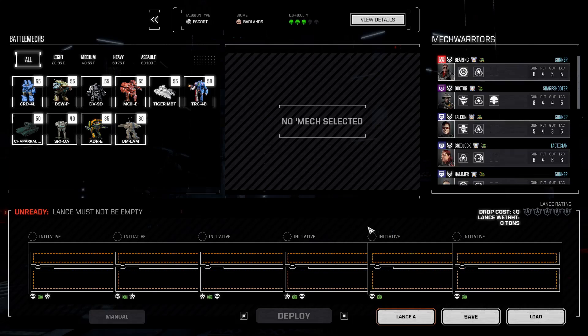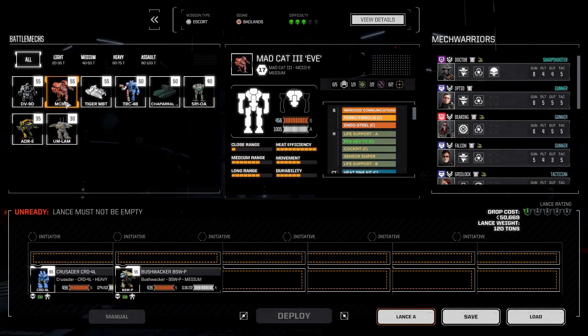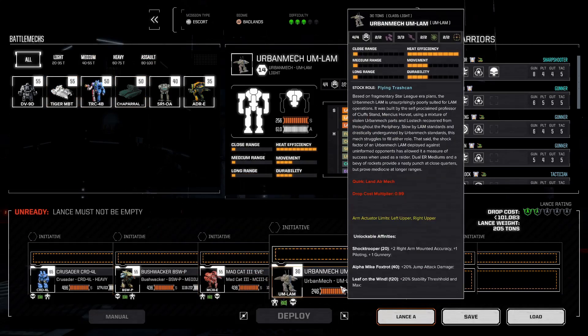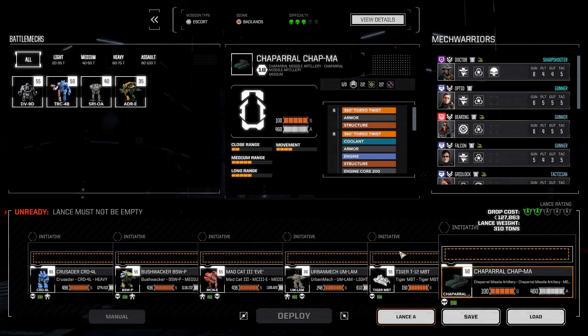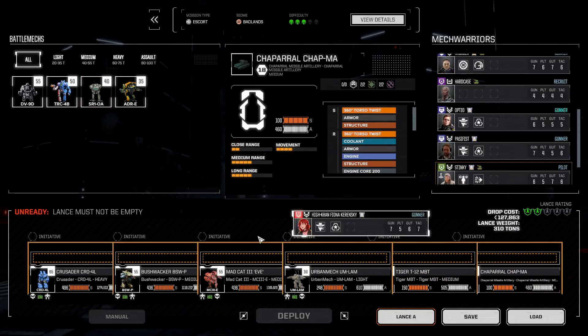There we go. Let's bring the big boy — the Bushy. Now we have to make a choice: do we bring this one or this one? Let's bring the Mad Cat Eve to show you some new stuff. And let's keep on the Irby for perhaps one of its last missions, because the Irby's bombing runs are superb and really, really useful. But once he sends his two bombing runs done, he's no longer very efficient.